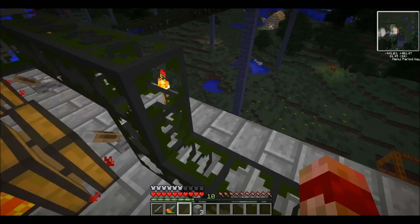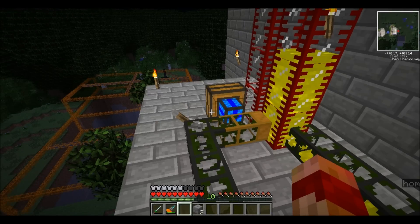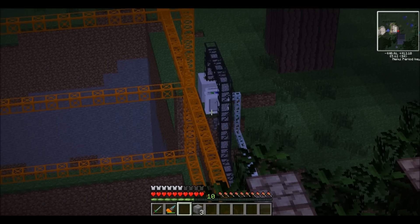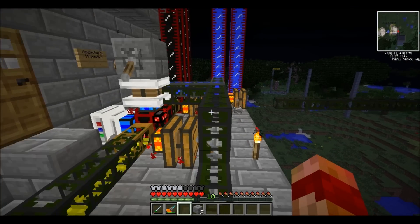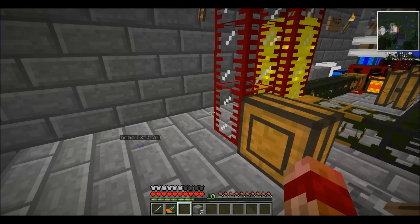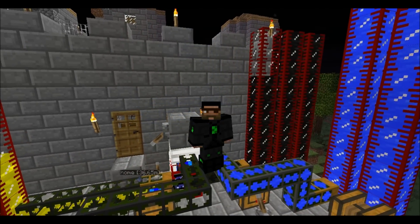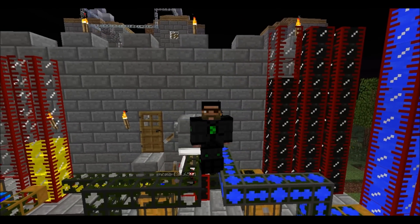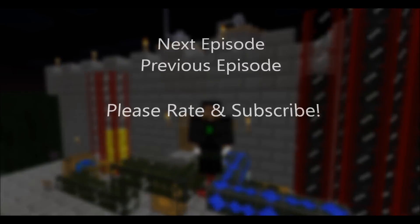The good thing about these combustion engines is you can use them to power all sorts of different BuildCraft machines — for example, the quarry. All you'd have to do is take the electrical engine off and put one of the combustion engines on, and that would power it. It would also save you a lot of power, and you could just use fuel instead. So, that's it for this video. If you have anything that you'd like to request, just put it in the comments below. Thank you very much for watching, and I'll see you next time. Cheers!